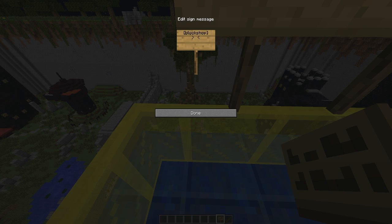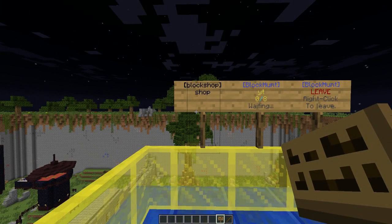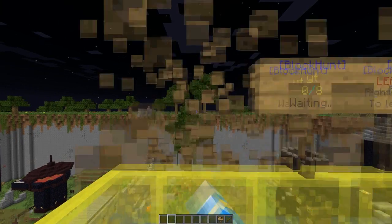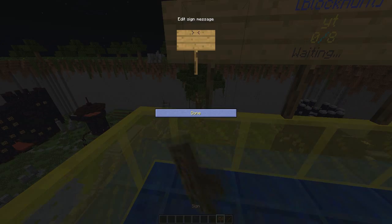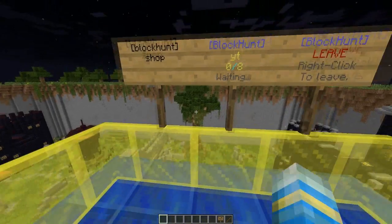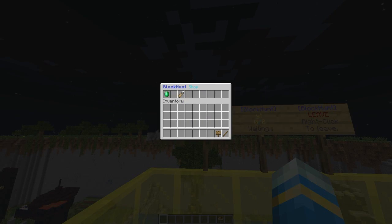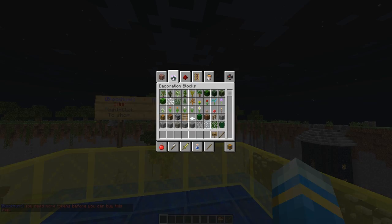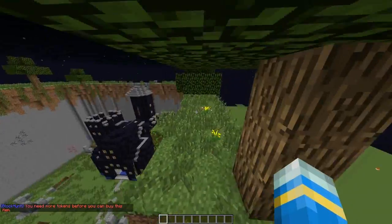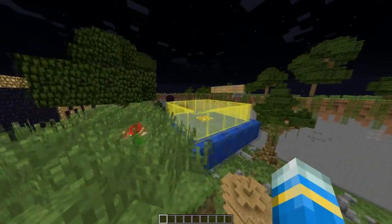There's also a shop where players can buy goodies. Place a Block Hunt shop sign — I mixed up the name for a second there — but it works. We've set all the correct warps, created the signs, and I think it's time to join and test it.